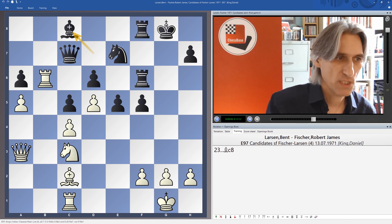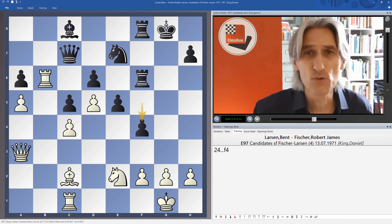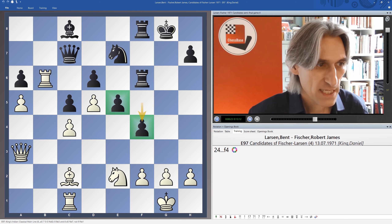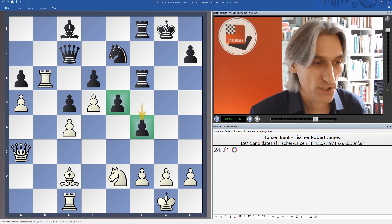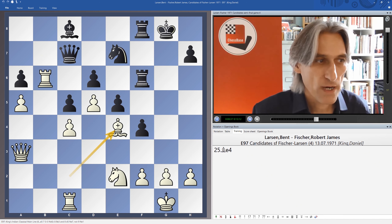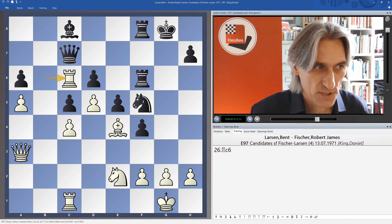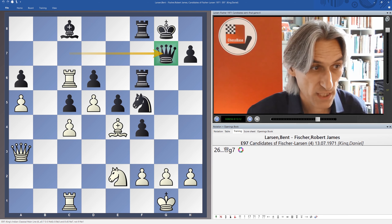Threatening rook takes pawn. So bishop c8, knight e2. And f4 — that's a key move, so often a key move in these kinds of situations. What happens now reminds me a little bit of Carlsen's recent games with the Sveshnikov, where he has these e and f pawns that form a kind of barrier, and then he switches across with the rooks to attack the king. It's a very similar kind of strategy. Rook c6 attacks the queen and the queen comes over, so all this is starting to look very nice for black with pressure down on the kingside.